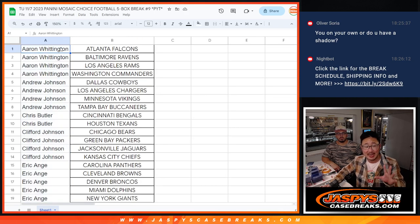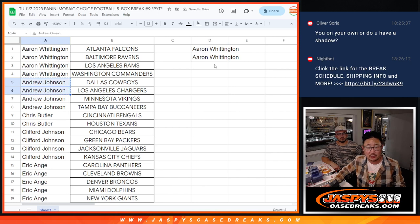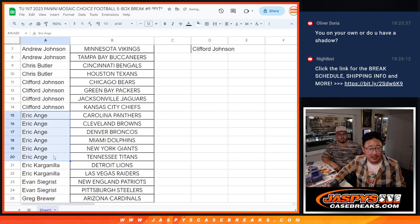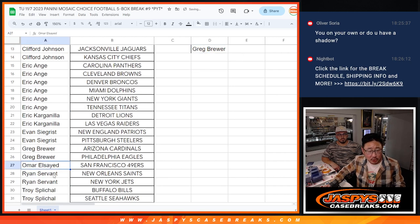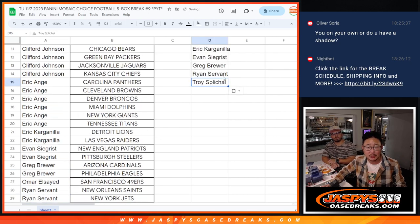So obviously if you bought an even number of teams, half that amount becomes entries for the Colts. Aaron bought 4 teams — that's 2 entries. Andrew bought 4 teams — 2 entries. Chris bought 2 teams — 1 entry. Cliff bought 4 teams — 2 entries. EA bought 6 teams — 3 entries. Eric K bought 2 teams — 1 entry. Evan, 2 teams, 1 entry. Greg, 2 teams, 1 entry. Omar, just 1 team. Ryan, 2 teams, 1 entry. And Troy with 2 teams — that's 1 entry.